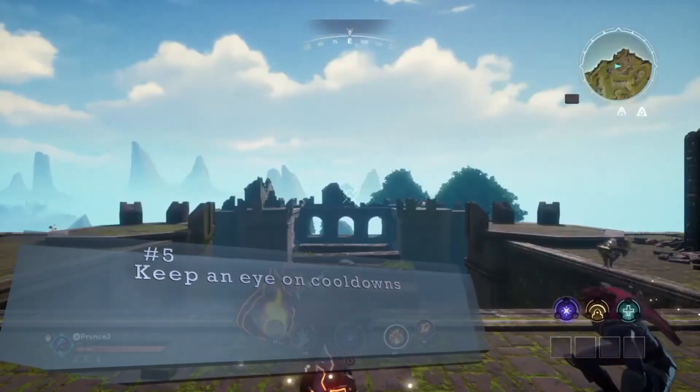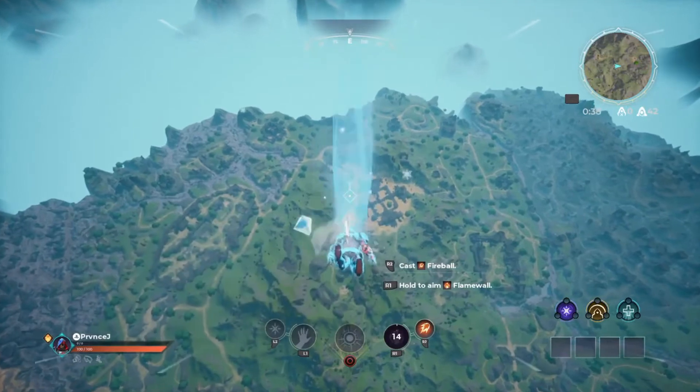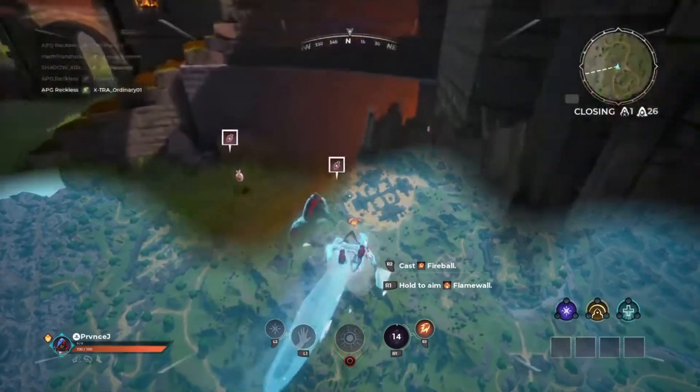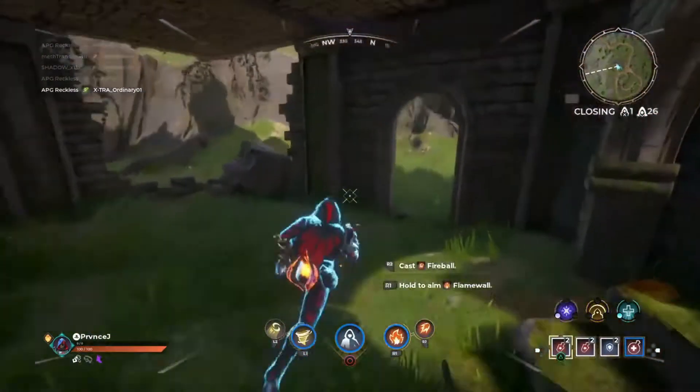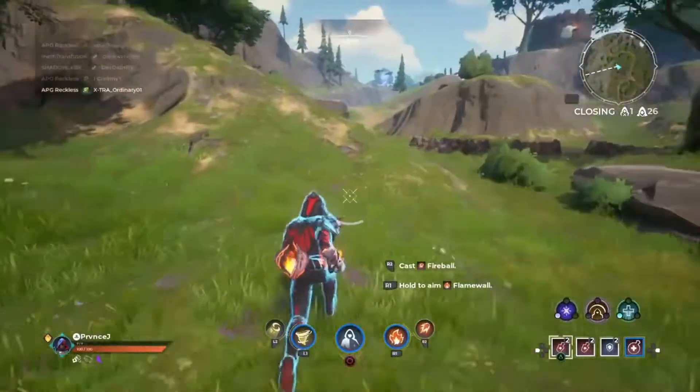Tip number five is keeping an eye on your cooldowns. I'll show you in an actual match — dropping in without a shield, searching everywhere for one.